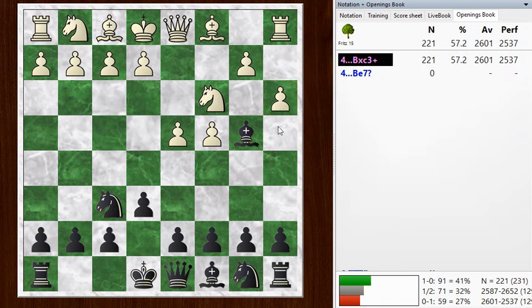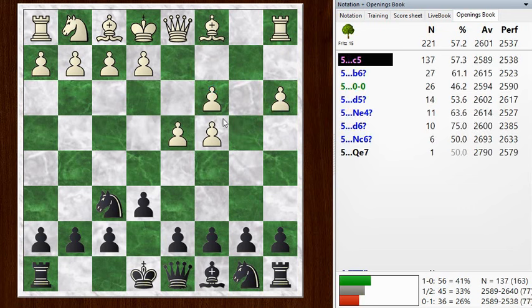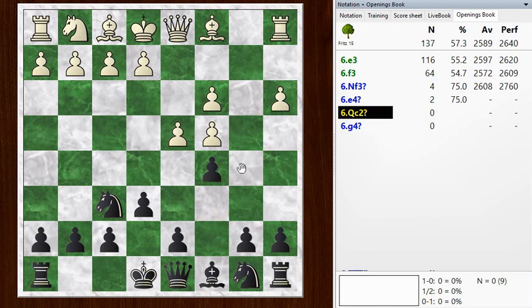So let's follow along with a3 and how this game goes. Kicking the bishop, the bishop takes, and white takes back with the pawn. So black has given up the bishop pair but inflicted some pawn damage. And the move c5, the top choice here, actually seems to equalize for black — it does not lead to an advantage for white, which is why you don't see this played at the top level anymore.